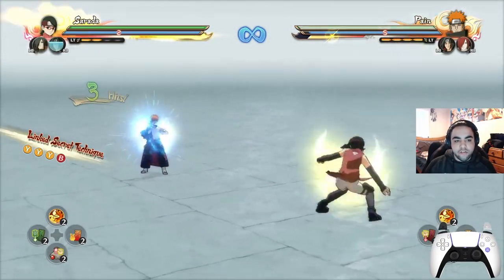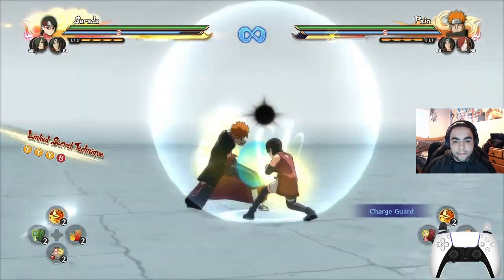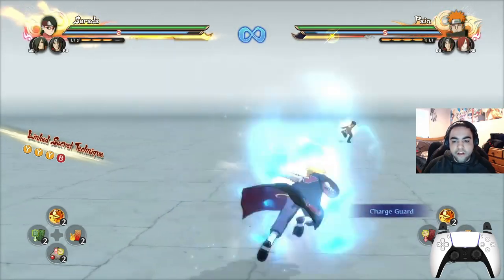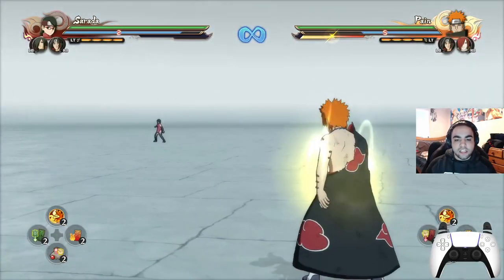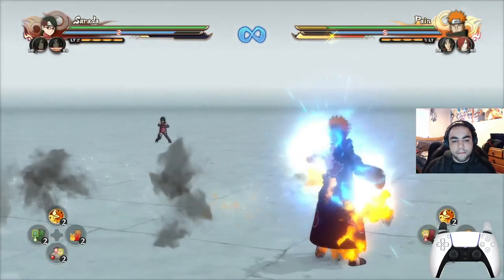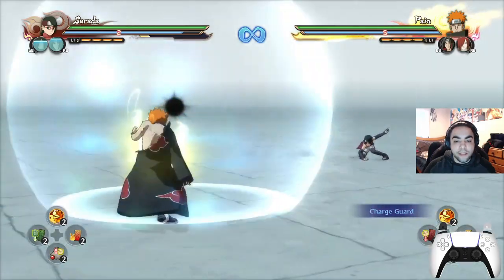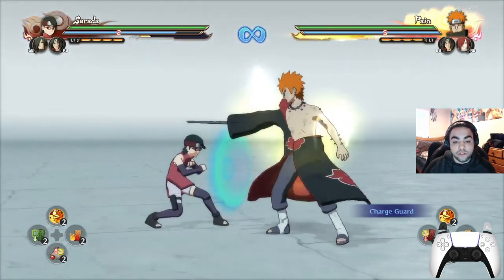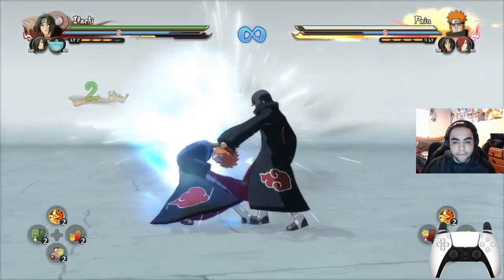Another way to defend yourself on no subs is simply walking and blocking. You'll notice that other tutorials come together in this one. A simple act of doing this — just very fundamental stuff — forces them to dash into your block or run into it. Your guard doesn't break when you walk and block, and if you haven't seen that, check my blocking tutorial. Just doing this and jumping away fundamentally is very important.